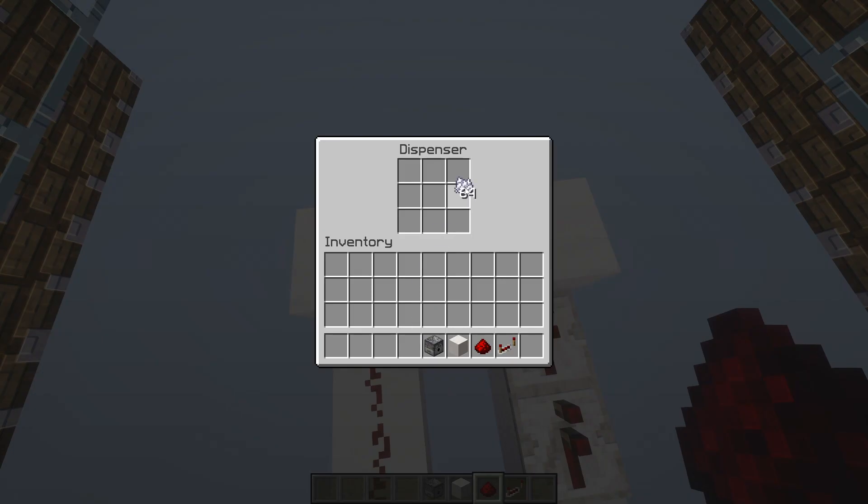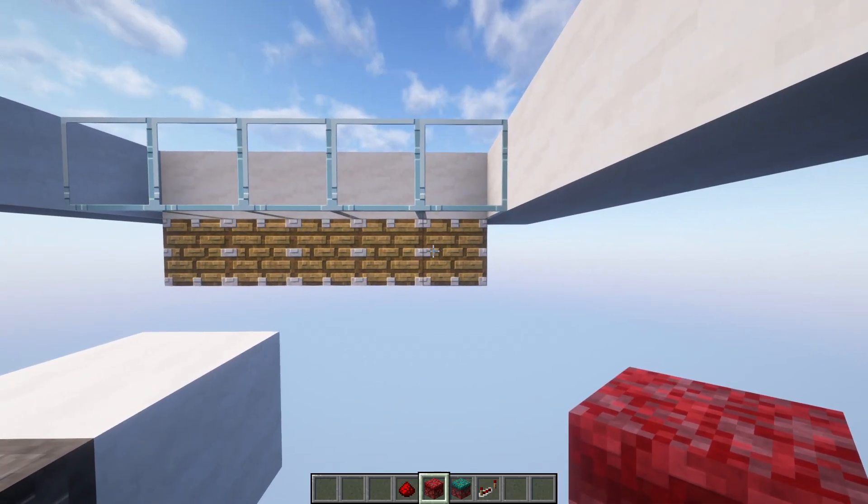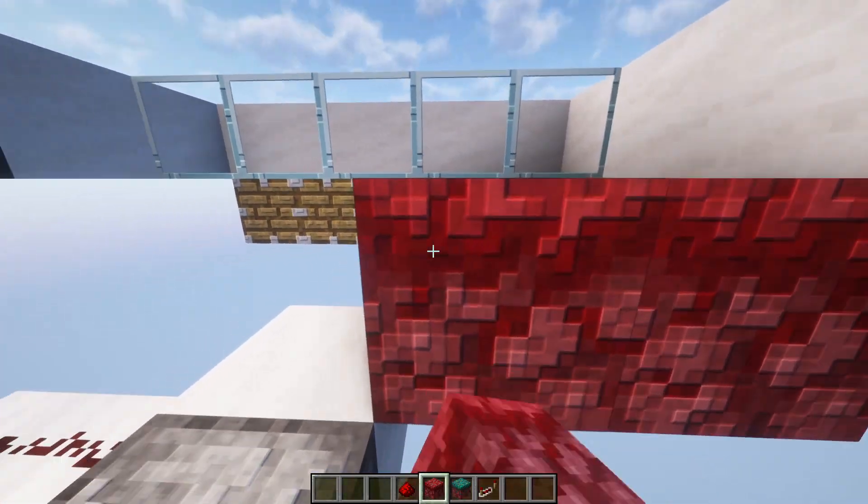Don't forget to stock up your dispenser full of bone meal. Now it's time to place the crimson and warped Nylium — you want 3 on this side and 3 behind it, something like this.